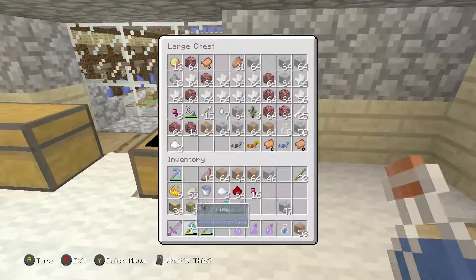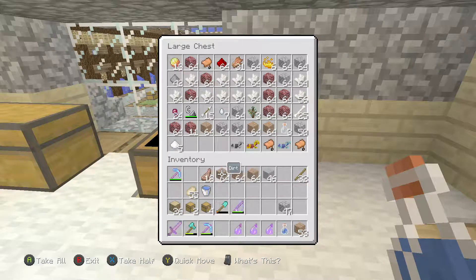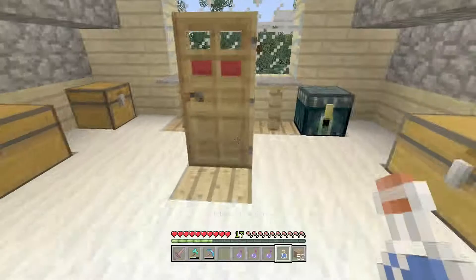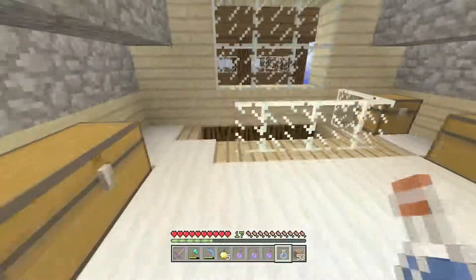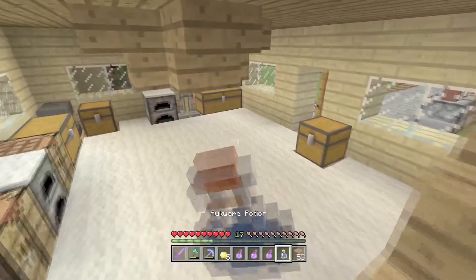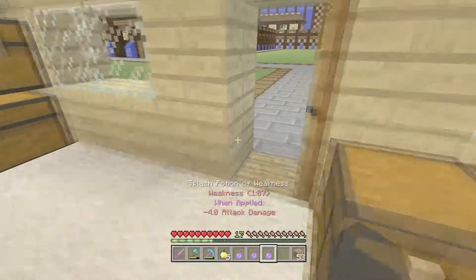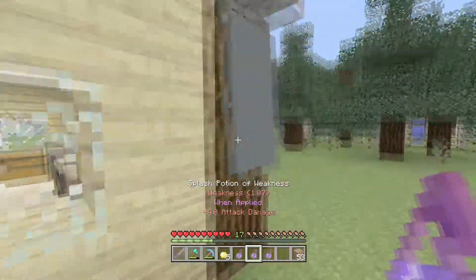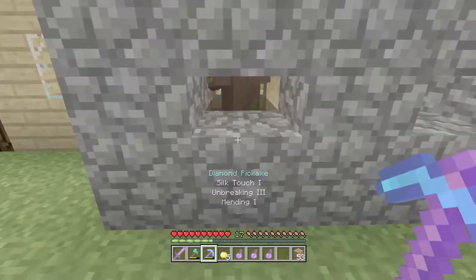Right, now that's done I can quit making potions in Minecraft. I'll dump all this stuff in here and just get things done. I have golden apples in here — I have five, I need to use two of them. I've even got one on me still.